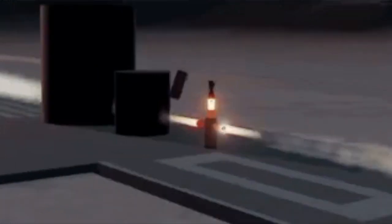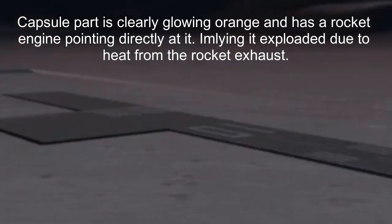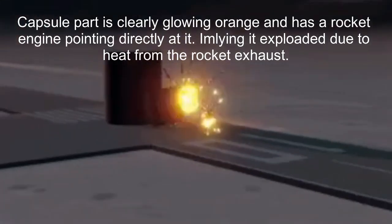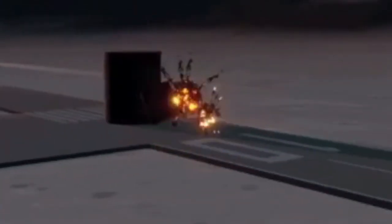We can also see in the first few frames of the video that the capsule and the rocket engines are all orange. This probably means that the rocket exhaust is actually doing heat damage to these parts, which is a cool realism feature. Just in the first few seconds of this video, we can already gather that they've updated how rocket exhaust interacts with parts of the world.